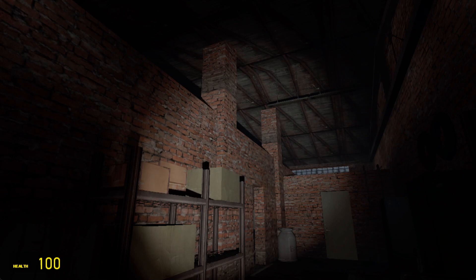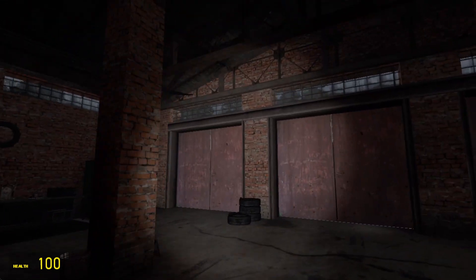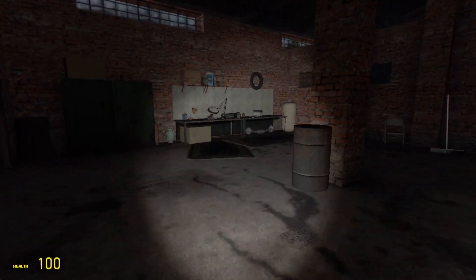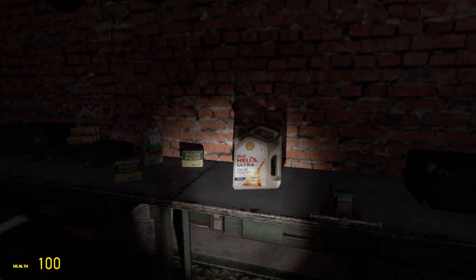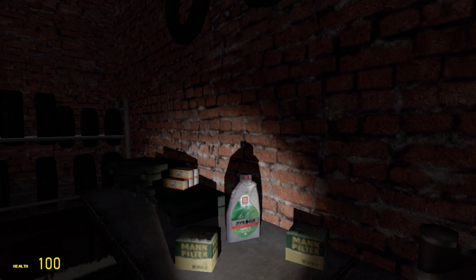I wasn't actually expecting to be able to go in here. The design outside reminded me of the type of building you couldn't enter, but this one you could actually go into. Let's move that bucket. Let me open these things too. Because this is where I spawned, wasn't it? Okay, so we can actually open these. This is like a garage of some sort. I don't think this is in America, though — because there's some English here. Oh, it's actually the real thing. That's funny.